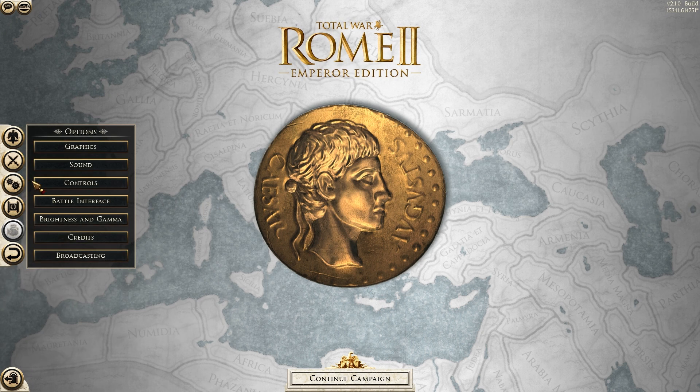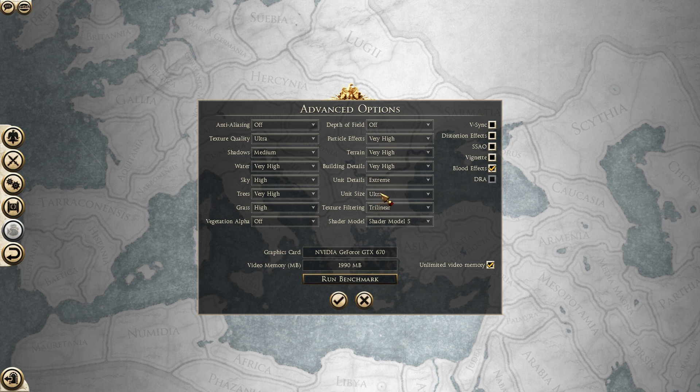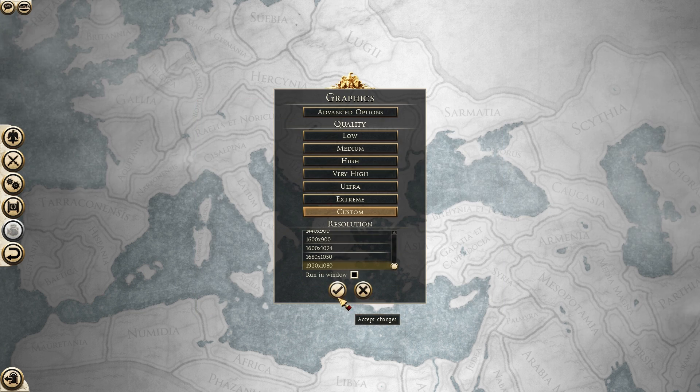I don't use any mods. All I do is go to the graphics options, go to advanced options, change the unit size to ultra, and then that's it. That's all I do — I don't do anything else, just accept changes.